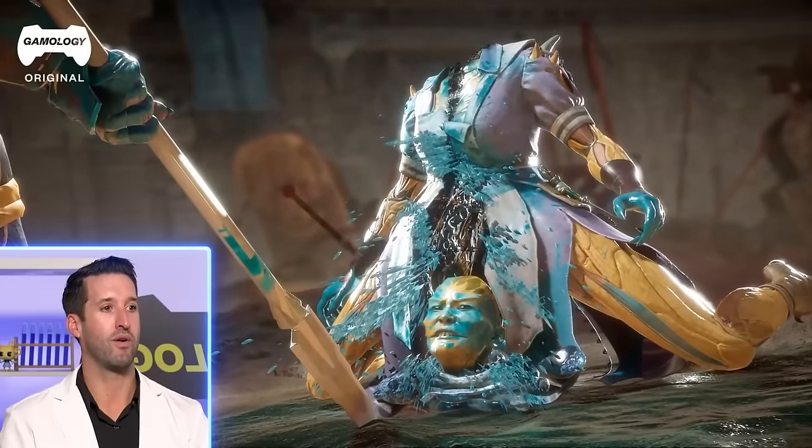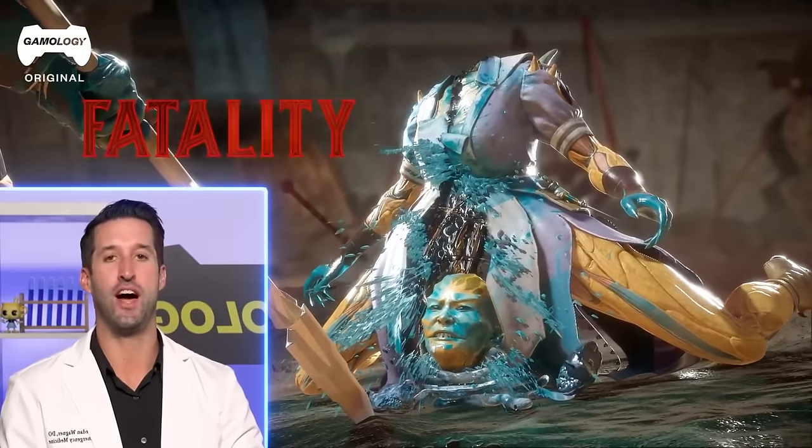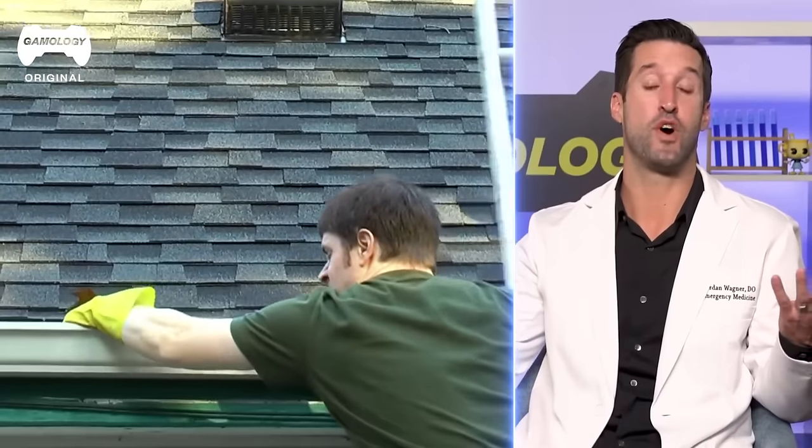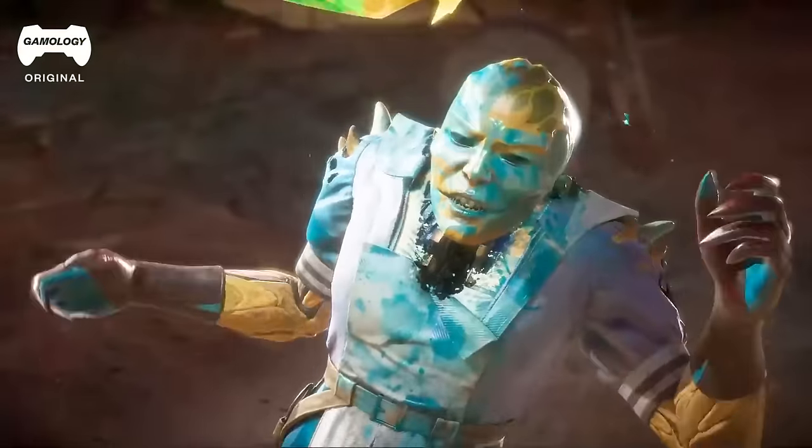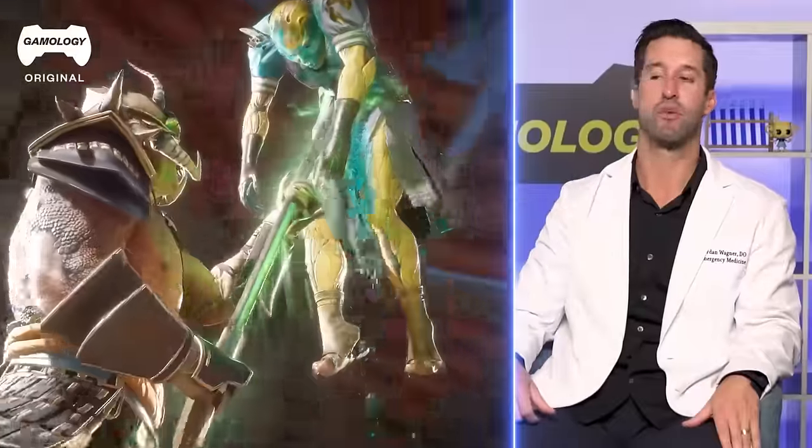Sometimes people walk around with their heads that low, but wow. A compressive force down — it happens when people, say, fall off a building and land on the top of their head. You're gonna cause what's called vertebral compression fractures, where you're just squishing the bones and they explode out. And then obviously just ripping straight through her body.